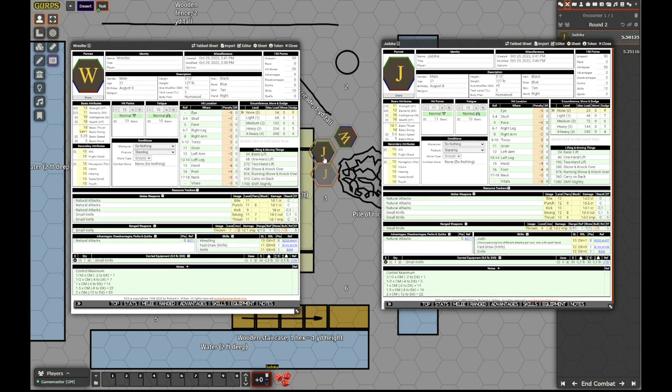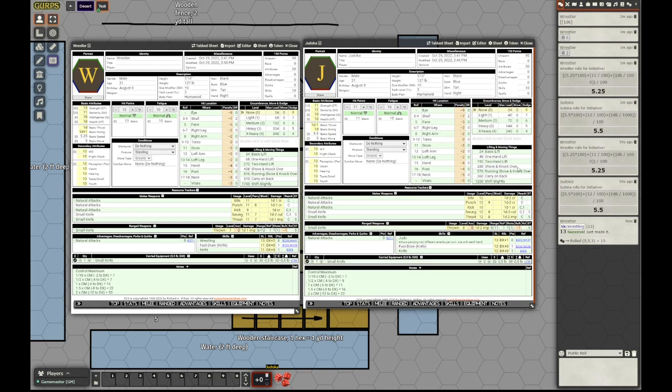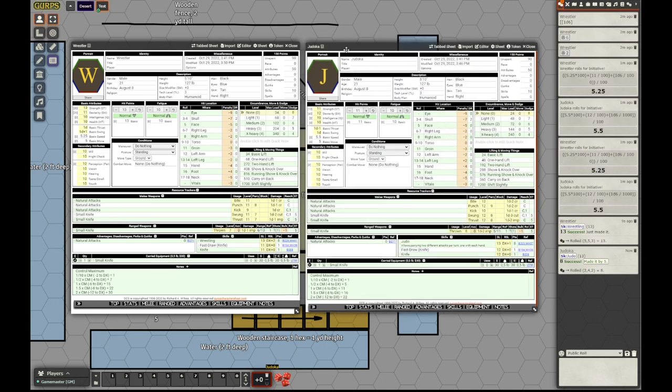The judoka steps in and goes into all out defense, parry — because even though we are using Fantastic Dungeon Grappling, as far as I understand, judo can still be used for judo throws. So the wrestler — what does he do instead? He performs a feint. Let's roll his wrestling. He just made it. And the judoka rolls his judo, so this feint was not successful.